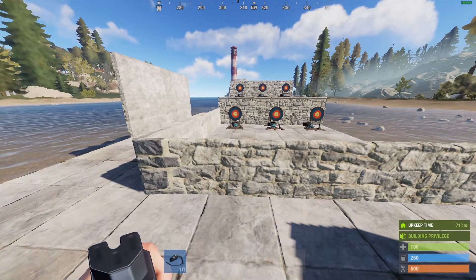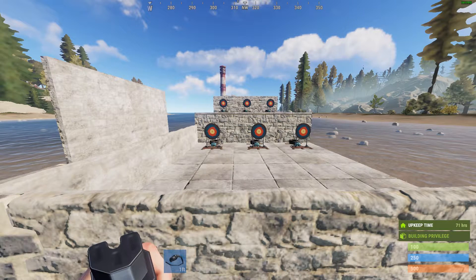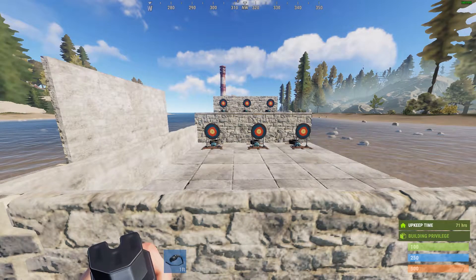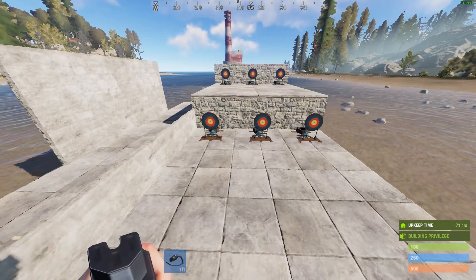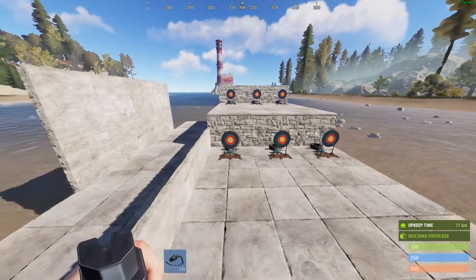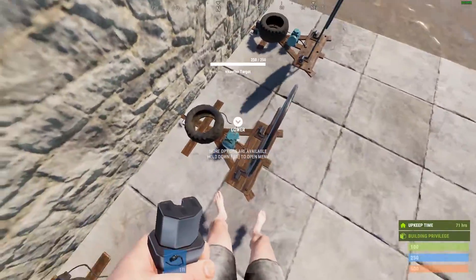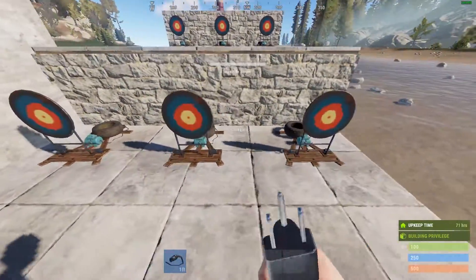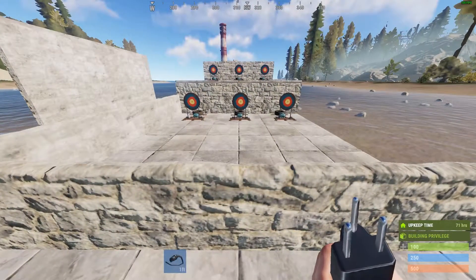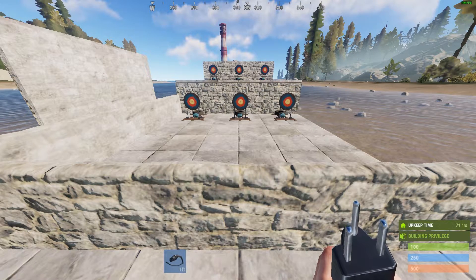Hey, what's up, it's your boy Steve. With this new Rust update that came out today — or last night depending on where you're at — it added a bunch of new stuff. I don't really care about most of it; the only thing I care about is electricity. They did add the ability to use electricity to power these auto targets, these reactive targets, and that adds a lot of potential for automatic ranges.